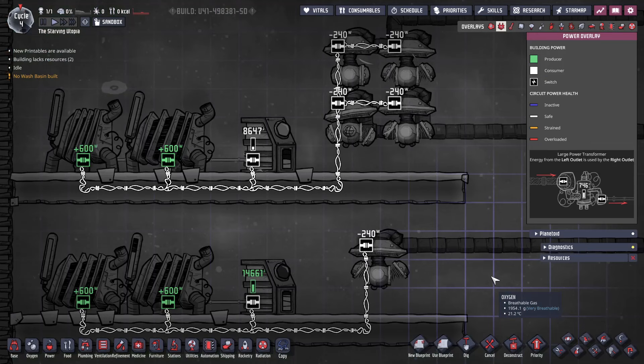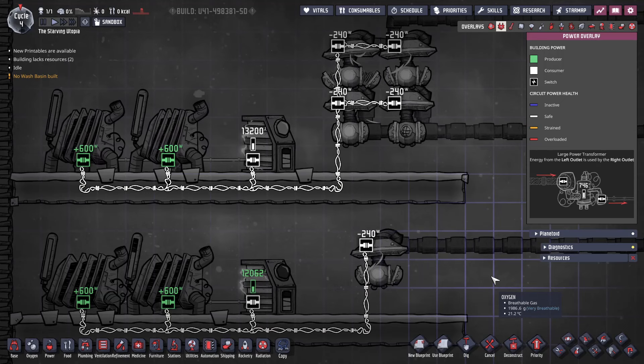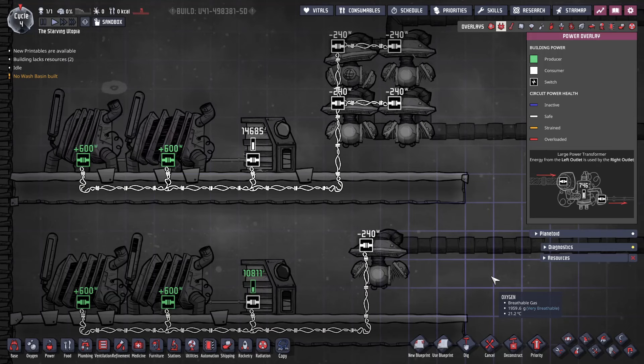Now I've made a second circuit for the fifth pump, and we are no longer overloading. Whilst this will work fine, we've had to duplicate our generators and batteries too, which is not ideal. There is a way to recombine the generator side, which I will explain shortly, but before that we need to look at wire types.